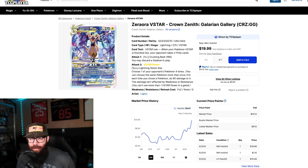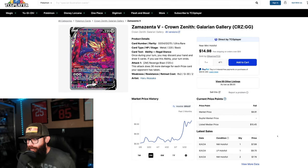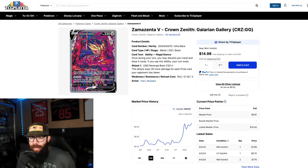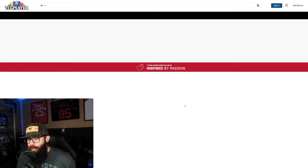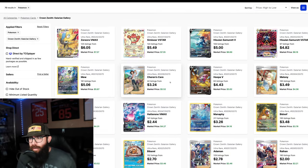Same thing with Zamazenta — you got the shield dog, seen some increases. Near mint last sold around $8. Kind of the same scenario — I could see this being a $15 card, so there's plenty of upside there if you want to load up on those. The Regieleki I'm not too big on — we're going to pass on that card. Not that there's anything wrong with it, it is a nice looking card.